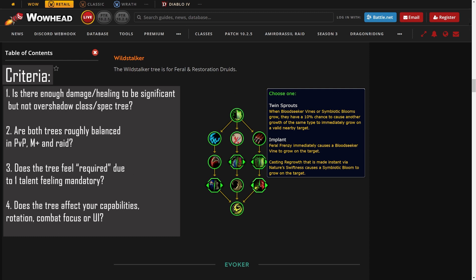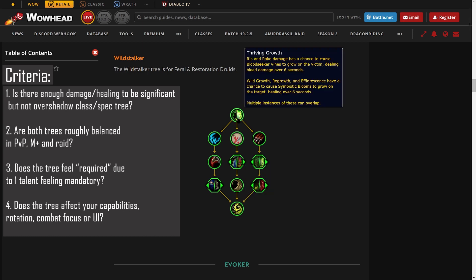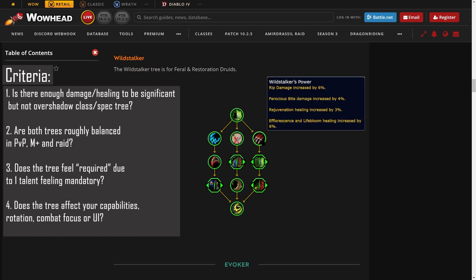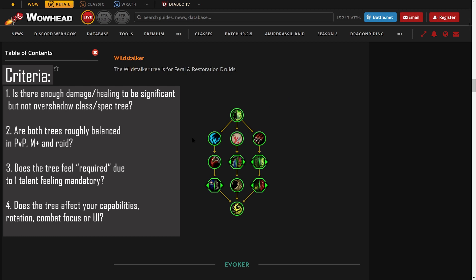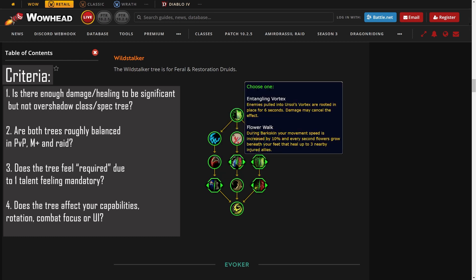The final choice node is Twin Sprouts, a ten percent chance to proc another Symbiotic Bloom when you proc one, versus being able to guarantee a Symbiotic Bloom on your Regrowth target if you Nature's Swiftness Regrowth. Unfortunately the entire tree is just passives and frankly what feels like fairly weak passives at that — five percent buff to healing or damage in cat form, a small buff to Moonfire and Sunfire, three percent Rejuvenation buff, six percent Efflorescence and Lifebloom buff — all exceedingly unimpactful. The tree has four choice nodes, following the pattern Blizzard outlined.